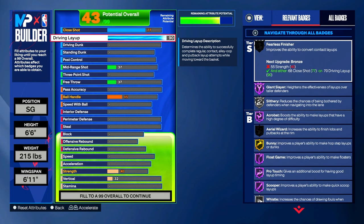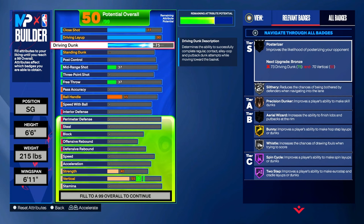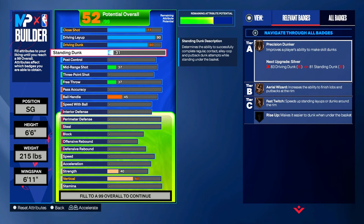Driving dunk — we're gonna put our driving dunk on an 80. I know you're probably thinking Michael Jordan can literally dunk from the free throw line, why is driving dunk on an 80? Well, this is NBA 2K — everything is not gonna be exact. You can't make super demigods. For that top shade of Michael Jordan, driving dunk is gonna be on an 80. Two more Hall of Fame badges appear: Spin Cycle and Two-Step on Hall of Fame. Standing dunk we're gonna put to a 54.